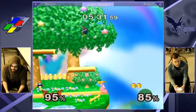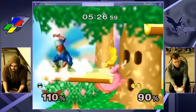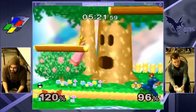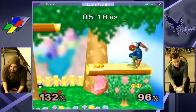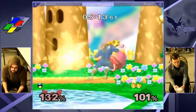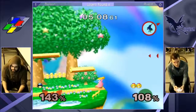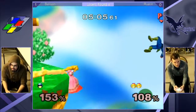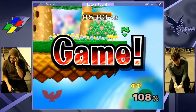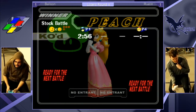Those combos are sick on Rustin's part. This is looking like it's Rustin's match. Let's see if Bart can still get the most out of it. I'm just getting caught up in watching it. You've got to get those knees off the down throw. Could have seen that one coming. I think he goes back to Marth - I don't see any reason to stay with Falcon at this point.